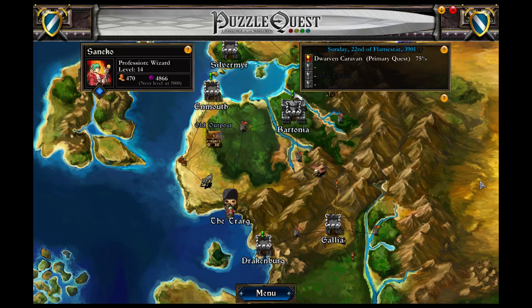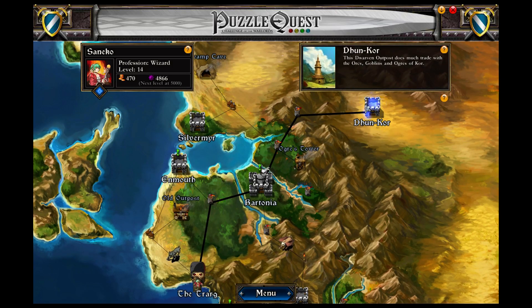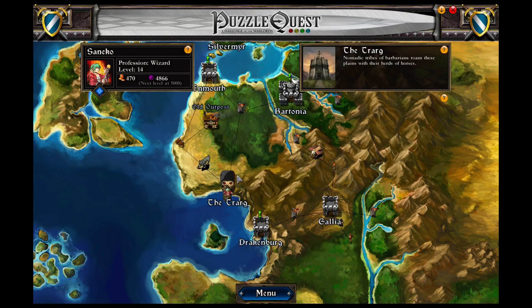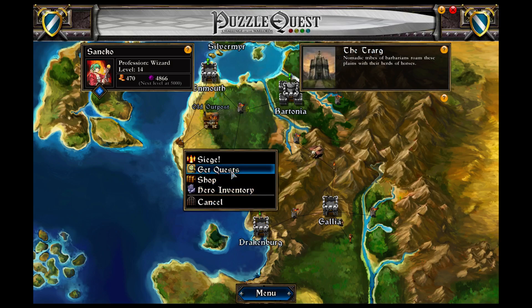Good morning everyone, welcome back to Let's Play Puzzle Quest as San Eko. This is part 19, and we just got beaten horribly by the boss Dugog, and I have no idea how to beat the boss, so let's just wander around, try to get some gold and some XP, and see what happens.